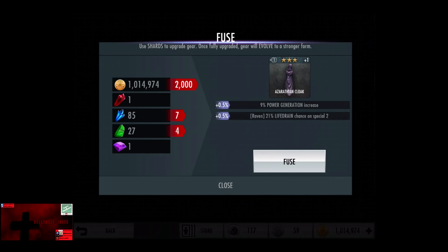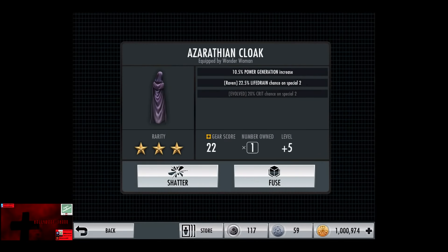So this is going up quite a bit just like the Alloy Sword. Third rank is 3,000 credits, 10 blue and 6 green. I'm actually looking forward to getting rid of some of these blue shards. The fourth evolved is 12 and 7, and then finally 15 and 9. We're going to have to stop there at Azerathian Cloak level 5. However, 11% power generation and 23% life drain for Raven is not bad.